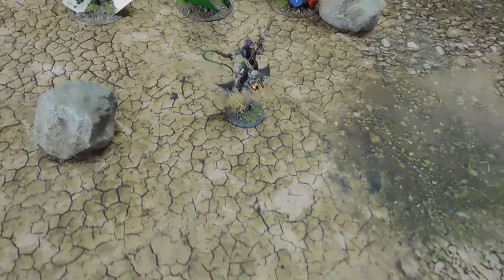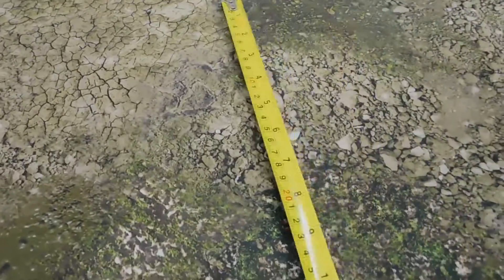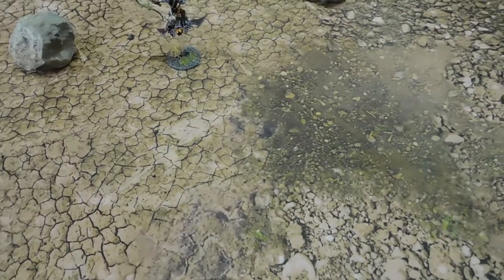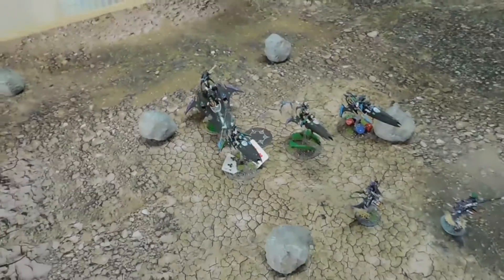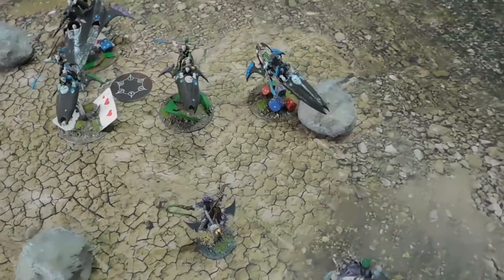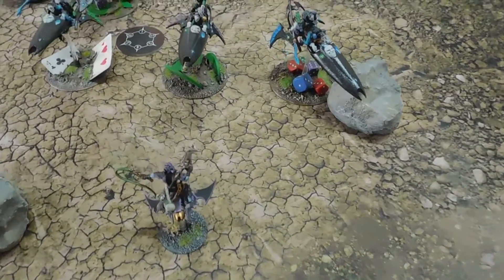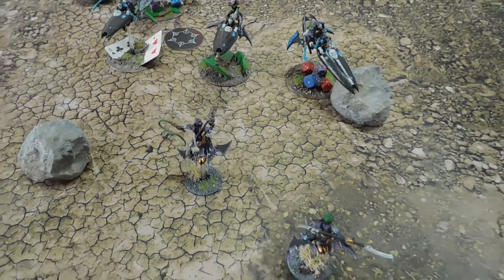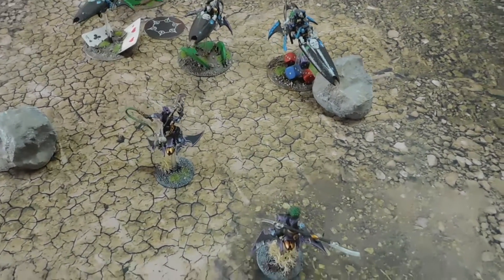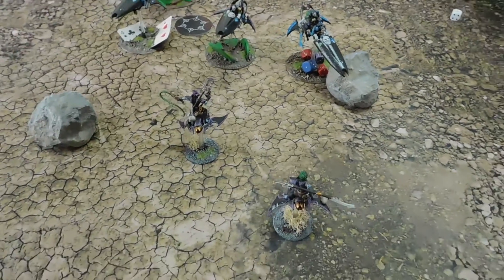Next, some Helions move straight forward 12 inches with no barrel roll. Another model attempts a hit and run — after movement, if armed with the Zephyr Glaive and moving over at least one enemy model, the Skyweaver can make a bonus attack. The Skyweaver may still attack normally in phase four.